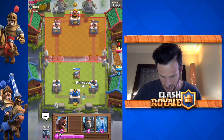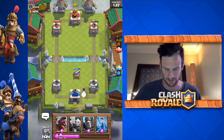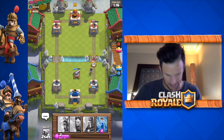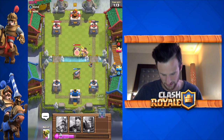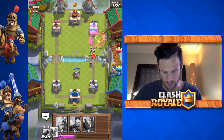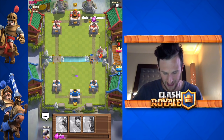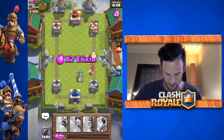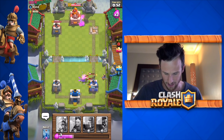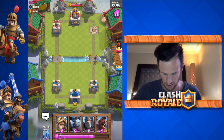We drop off our princess and have her walk up and tick away at that tower. I probably should have dropped her closer. We drop off the hog — he goes cannon. We need to deal with his princess over there; we zap her but wanted the tower to finish her off. We drop off another unit to pressure the tower and take it out. Now we just have to defend, but defending 736 HP is very, very hard to do.